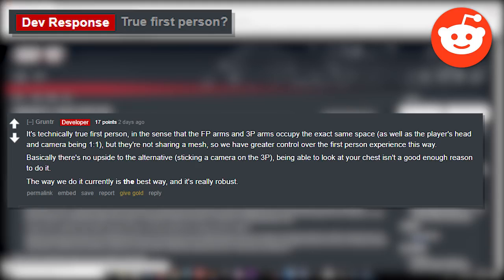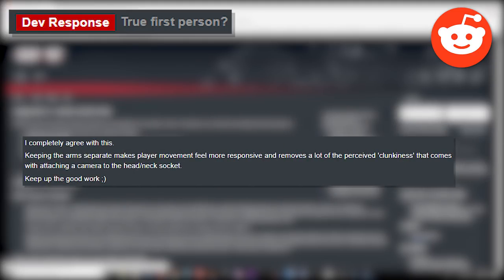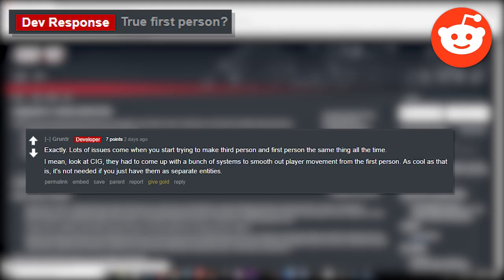The developer continues: there's no upside alternative to sticking a camera on the 3P model — being able to look at your chest isn't a good enough reason. The way they do it currently is the best approach and it's really robust. A community member agrees, noting that keeping arms separate makes player movement feel more responsive and removes perceived clunkiness. The developer replies: exactly — lots of issues come when you try to make third person and first person the same thing. Look at Star Citizen — they had to build many systems to smooth out first person movement.